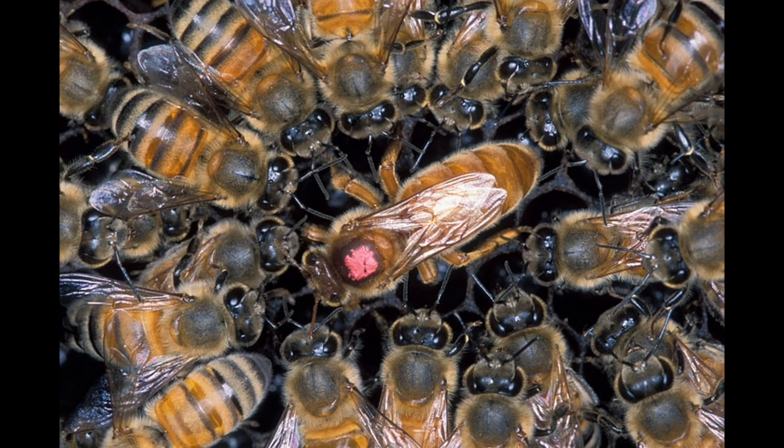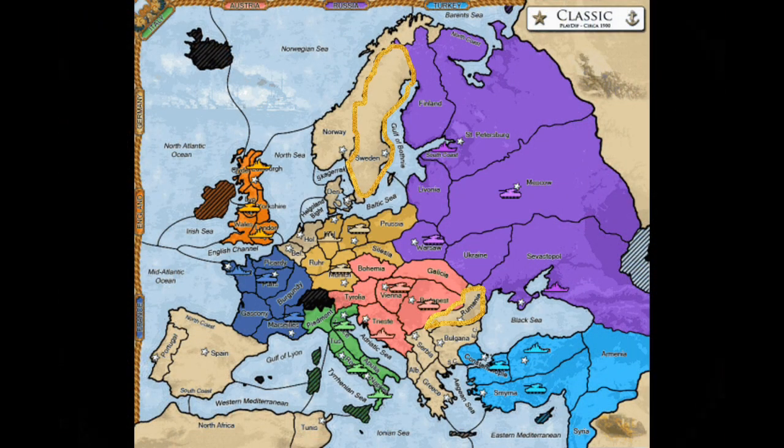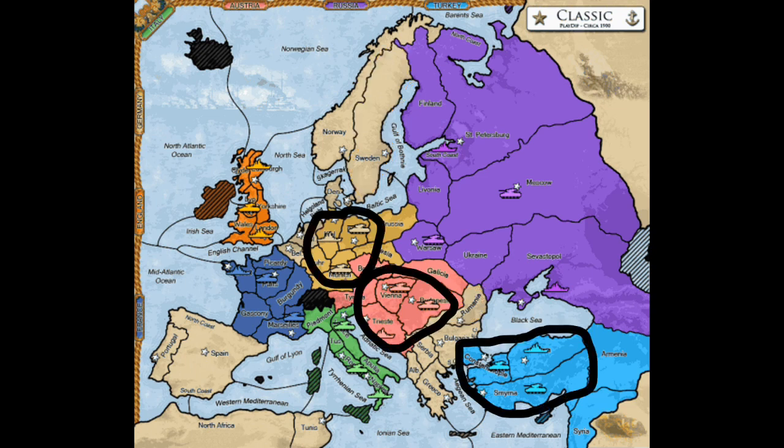Your best bet to ensure a build is to capture either Romania or Sweden, ideally both. Some players set their sights on more ambitious goals, like capturing some Austrian or German centers. But we're starting with the basics here. Basics means survival, and this is what you need to survive. Capturing Romania or Sweden means you must befriend at least one of Germany, Austria, or Turkey — at least enough that they will willingly let you in and not attack you.